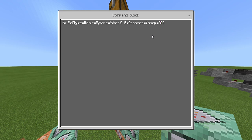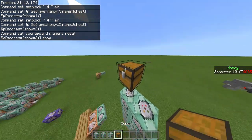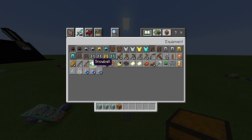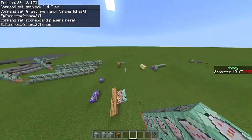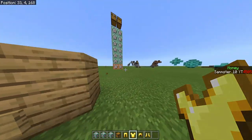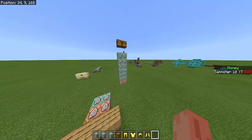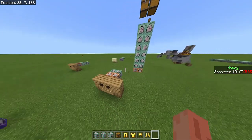Change the shop number to 2 in this command and the same for the tp command. Now place a chest here and put whatever kit you want in it — I'll go with a set of gold armor. Place it all in the chest. Now when I come down to my buttons, I can click this, it takes $100, and I pick up my gold armor kit. You can put whatever items in there you want and add extra commands to make it fancier.